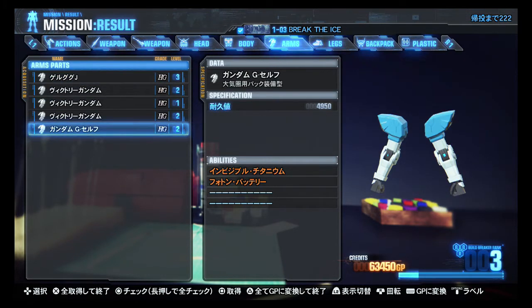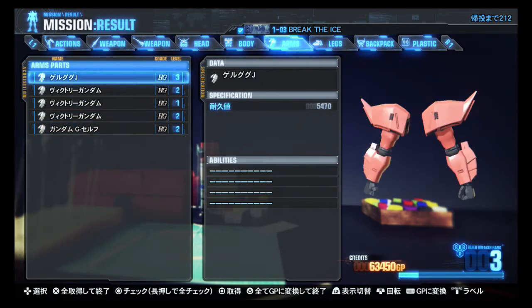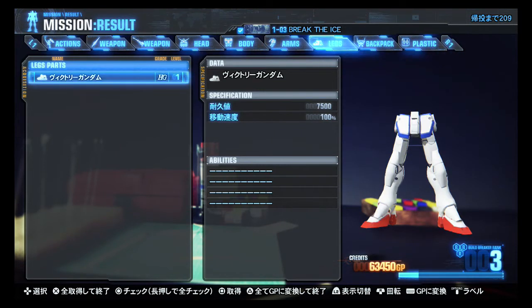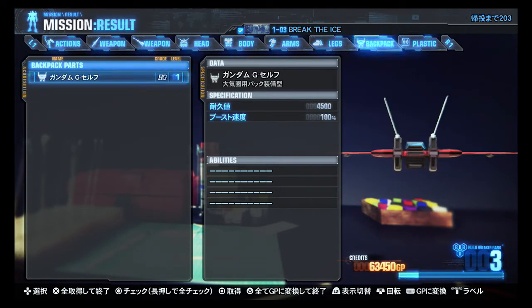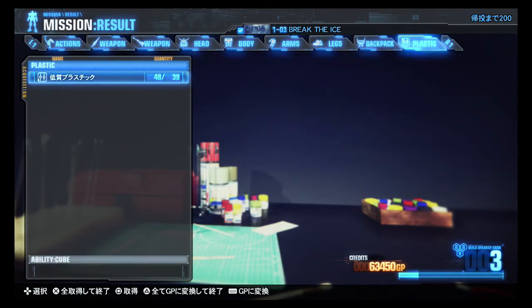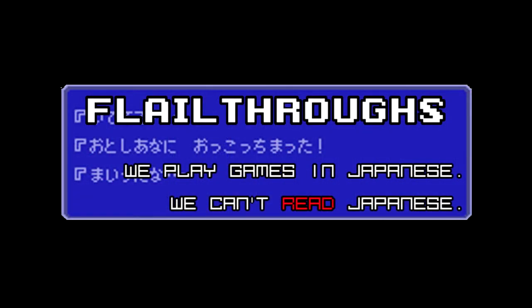G-Self arms — Invisible Titanium, that's one of its abilities, and the other is Photon Battery. Legs: Victory Gundam. G-Self's Flight Pack — it's only level 1, so it probably doesn't represent any change over anything else. And another 48 plastic. I'm just gonna back out, and if there's a way to sell excess parts from the other menu, I'll try it there.